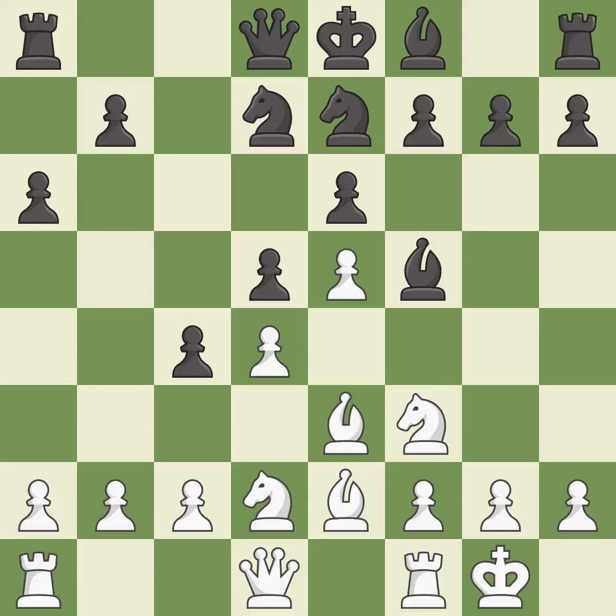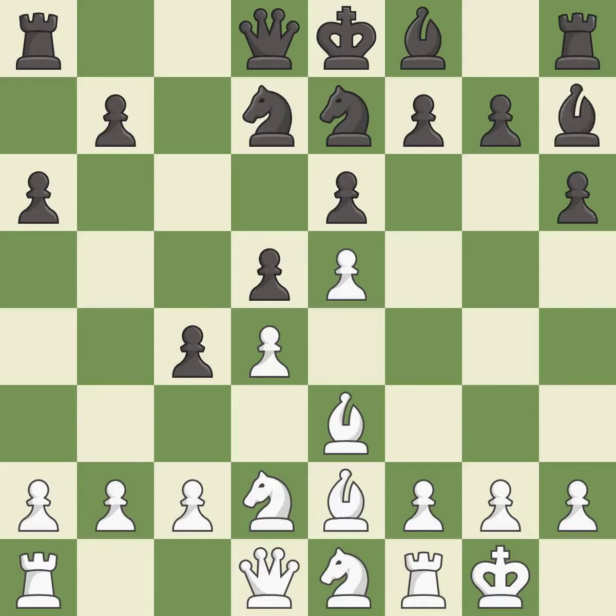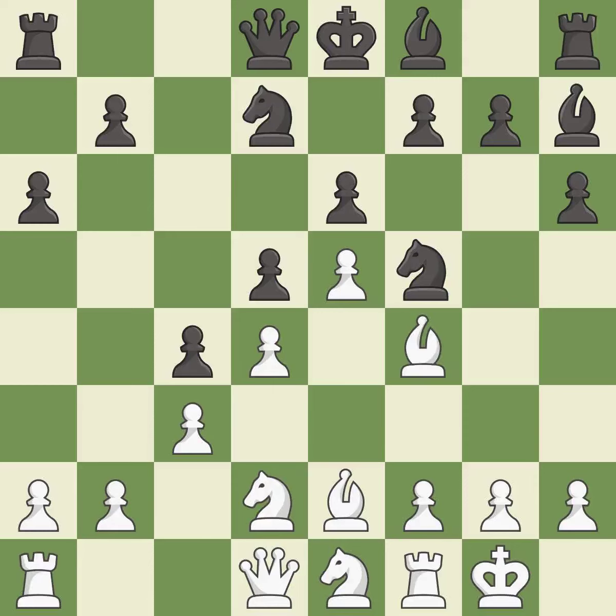That's what I would have recommended. This is the strongest option — it is best. One of the best moves — it is excellent. This mobilizes the knight, allowing it to control more of the board. It is best. This threatens to kick a knight. This allows the opponent to kick a bishop — it is an inaccuracy. The opposing bishop is kicked by a pawn and must now move or be captured. It is best.